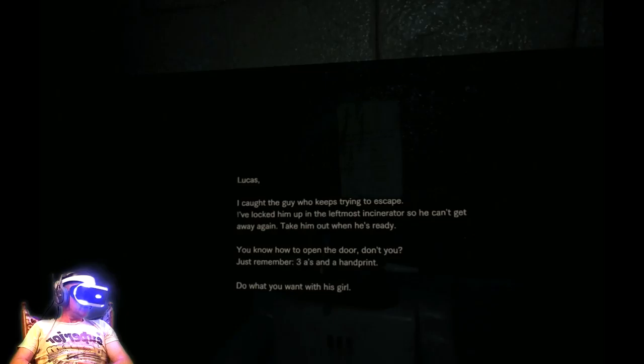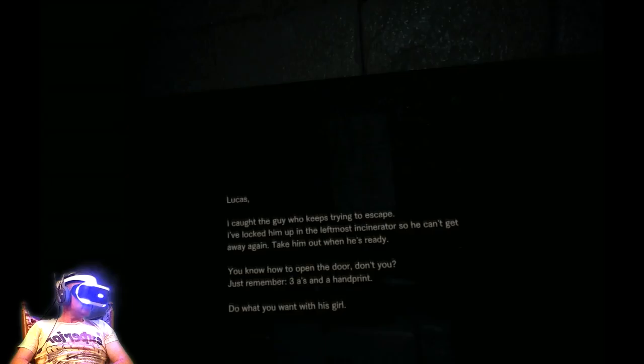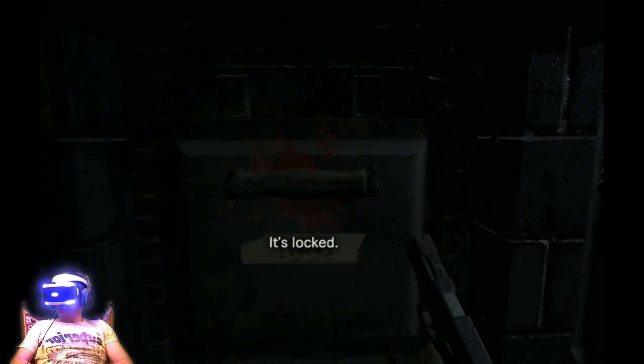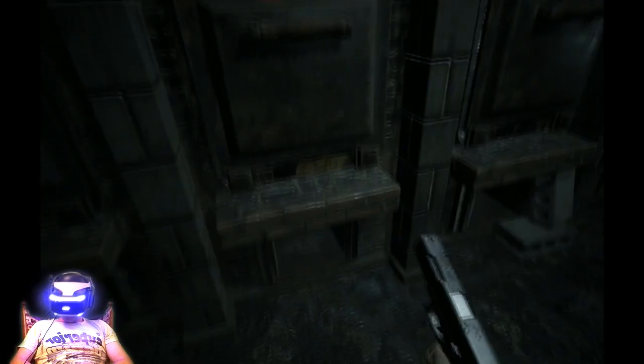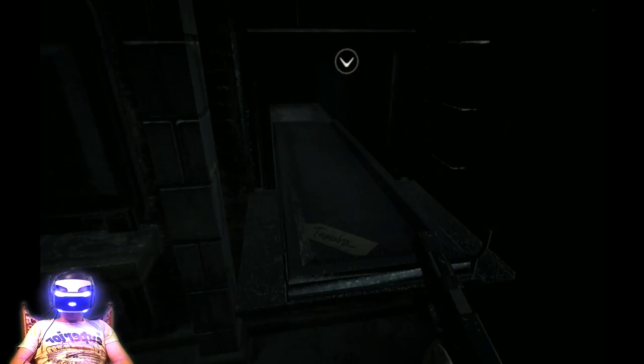So we are here again. Let's read it again. 'I caught the guy who kept trying to escape. I've locked him up in the leftmost incinerator so he can't get away again. Take him out when he's ready. You know how to open the door, don't you? Just remember: three A's and a handprint. Do what you want with this girl.' Oh no. Three A's. Laura. Greg. William. John. Three A's and a handprint.